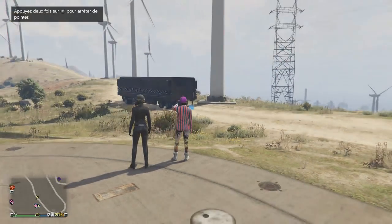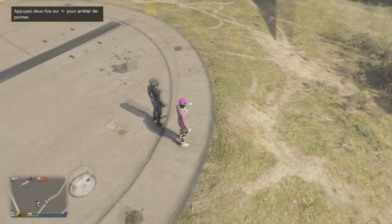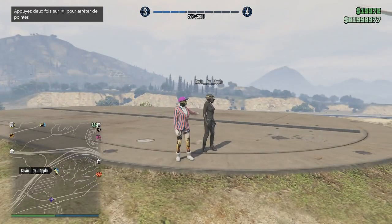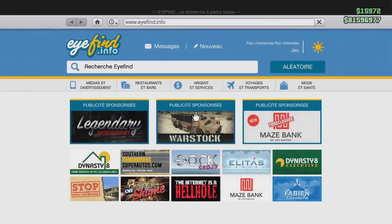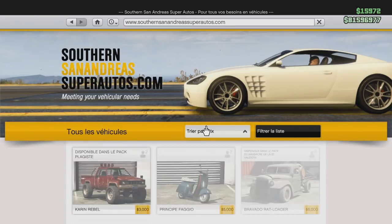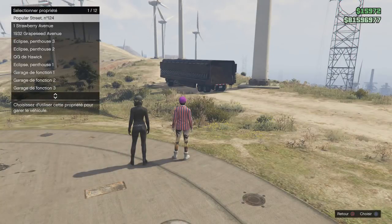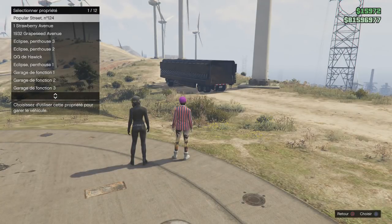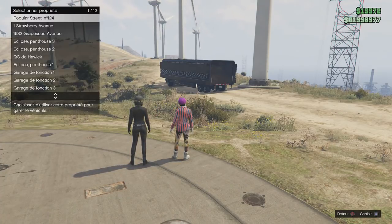Salut les potos, bienvenue sur la chaîne Glitch Fun. Je vais vous présenter un glitch de duplication ultra facile des élégies. Ce seront des plaques sales, donc il faudra des plaques qui fruitent. Je suis en compagnie de Kevin by Apple — je mets sa chaîne dans la description, abonnez-vous à lui. Il a déjà sorti ce glitch et a amélioré la méthode d'un glitch de kg sorti dans la nuit.